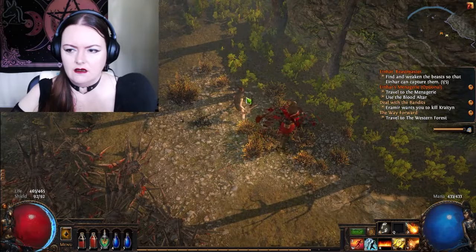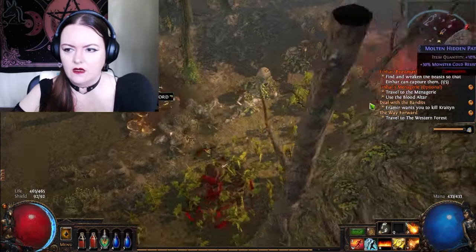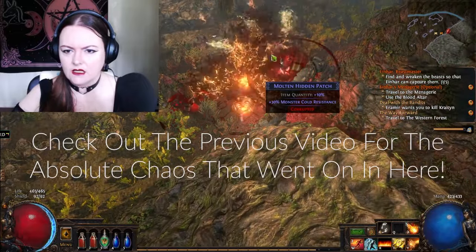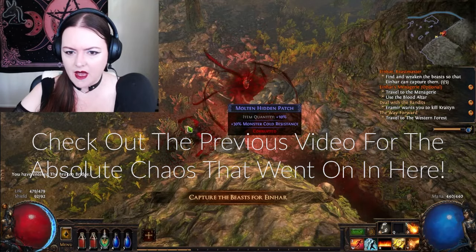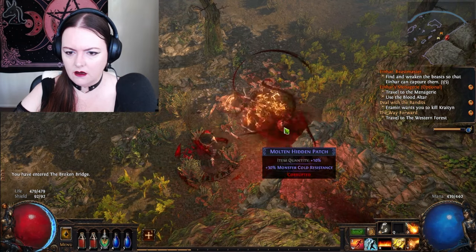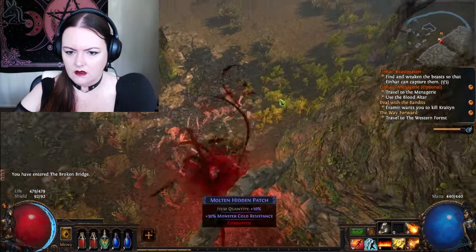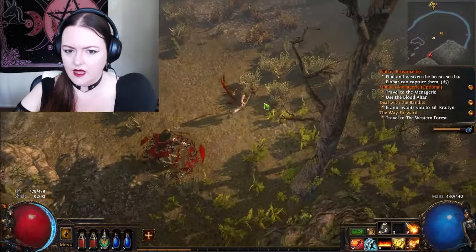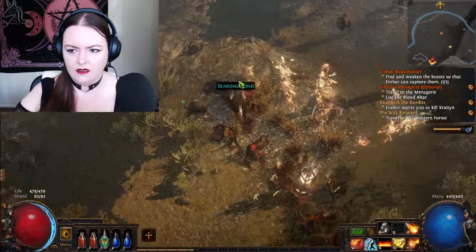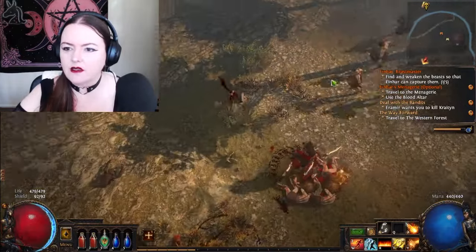Aina's there. We've got like one of our dudes. Molten Hidden Patch — what's this all about? Can I like destroy it? Well, that was intriguing. Searing Bond — okay, that seems interesting too. Oh, there's another thing up here that we need.